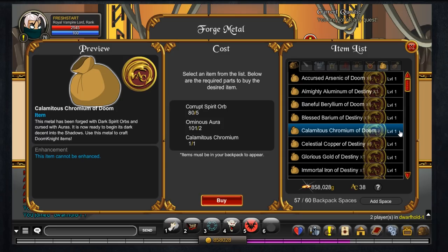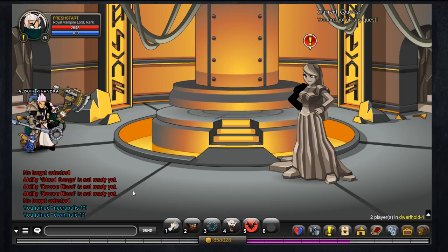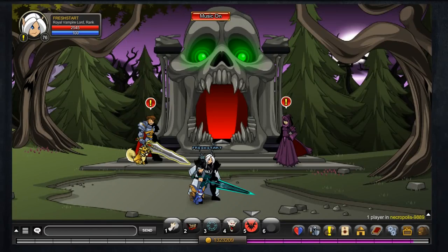I needed five craft spirit orbs, two ominous auras, and the chromium. I'm not sure why it took me so long to turn it in — I guess I was maybe on my phone or something — but we turn it in anyway and move on to the next clip, where I show you, right towards the end of getting this Seppie's Doom Knight armor, all the things I managed to get and all the rewards it gave me.